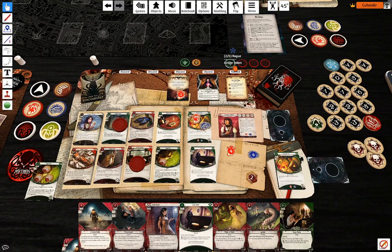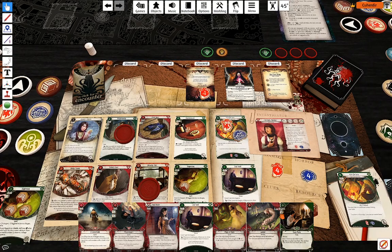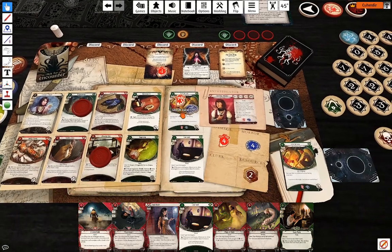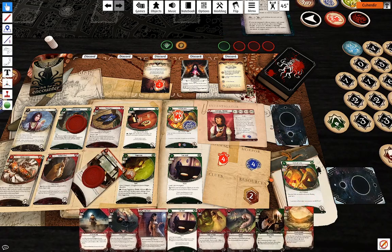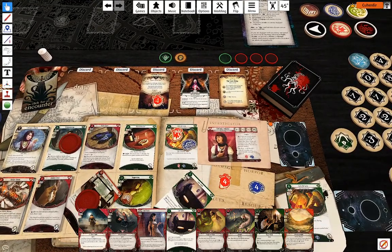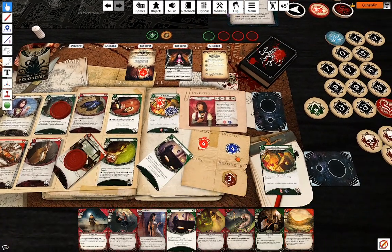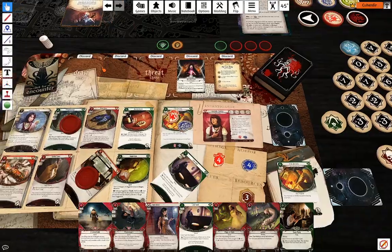My last action — I'm debating whether to actually evade her. I'm not going to draw two times at plus zero, so I'm going to attack her again. Draw one with Drawing Thin, get two resources — minus five, that's fine, I'm going to pay for Eucatastrophe, and she's defeated as well.